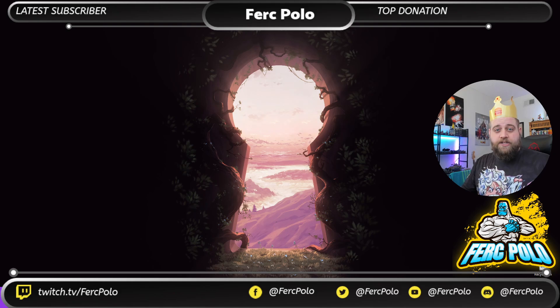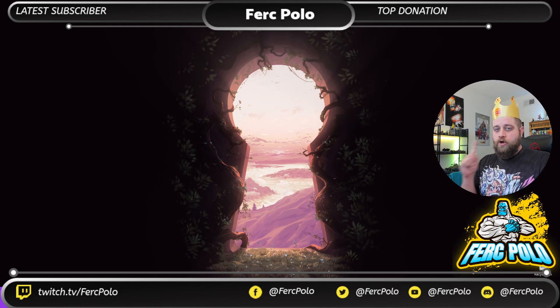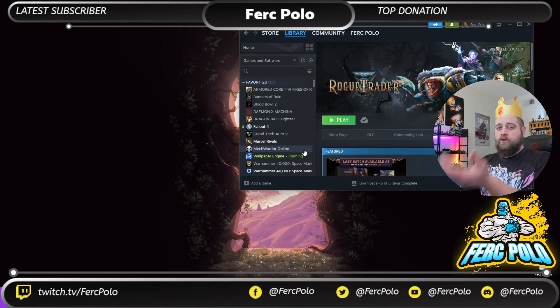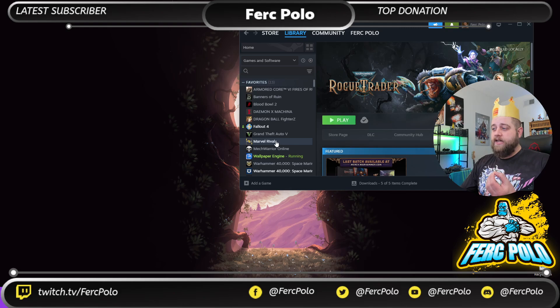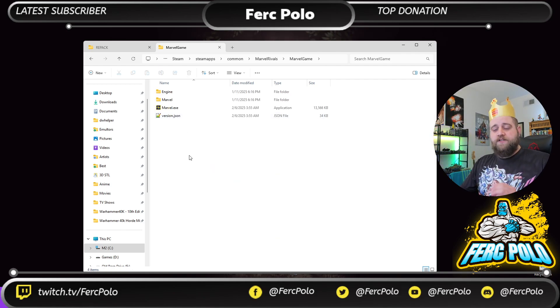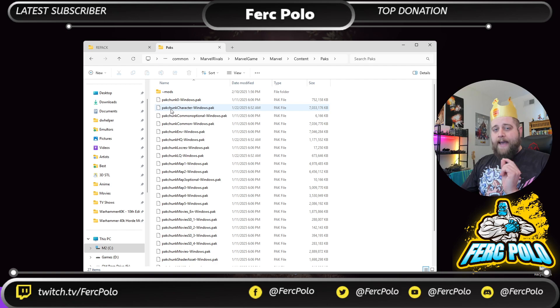First thing you're going to need to do: Step one, open the game folder. The easiest way is in your Steam library — right-click on Marvel Rivals, choose Manage, then Browse Local Files. This will open the folder you need, which is Program Files > Steam > SteamApps > Common > Marvel Rivals in most cases. Once inside, open MarvelGame, then the Marvel folder, then Content, then Packs.